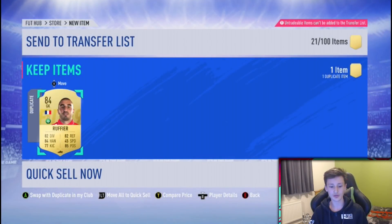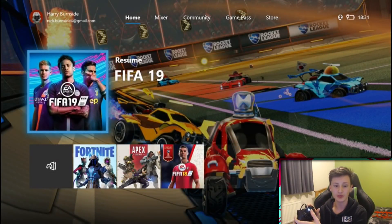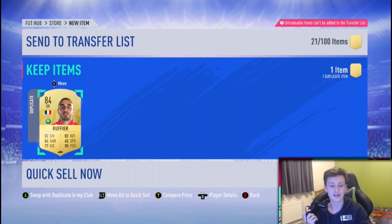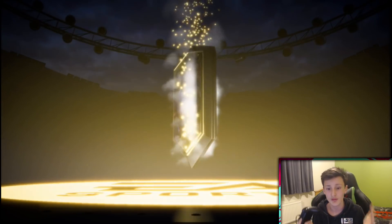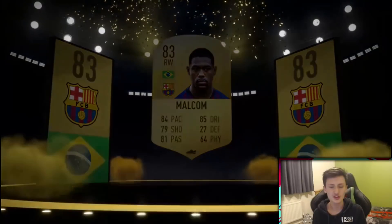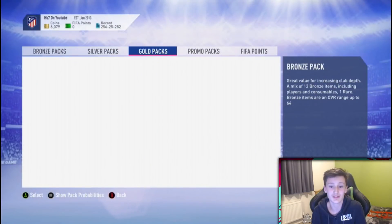If you get a duplicate, here's what you do: click the home button, go home, and close down FIFA by clicking exit. When you reload FIFA, go to your unassigned items and you can submit that 84 Mandanda into a different SBC first. After you complete that SBC, this screen will pop up again and you can send the duplicate to your club. Tenth pack — we do get a board — it's Malcolm, 83 or 84 rated.